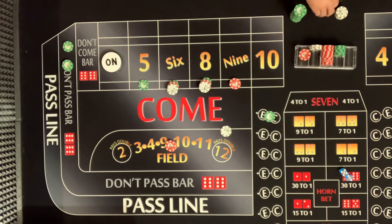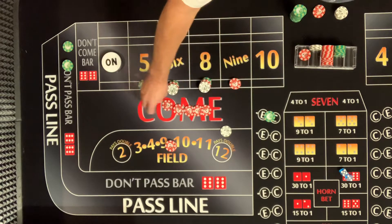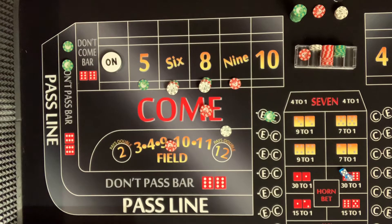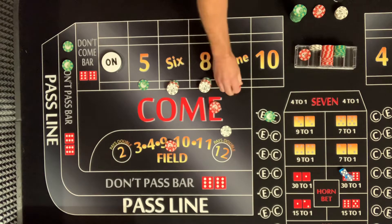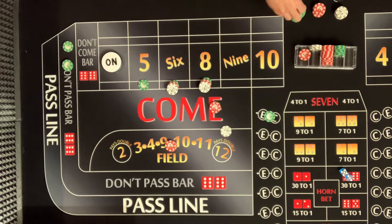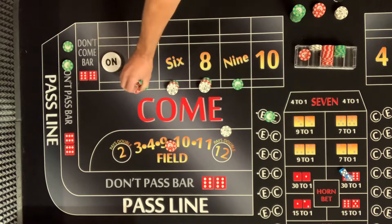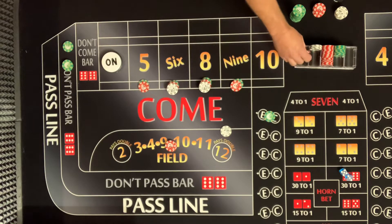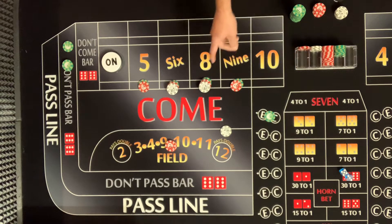We're definitely gonna take the green. What do you want to do with these? Let's press the six and eight — or we could press the five. Actually, let's go to $25 on the nine, and then we can actually pocket $25.